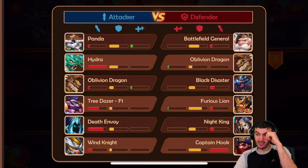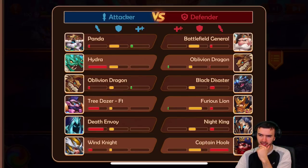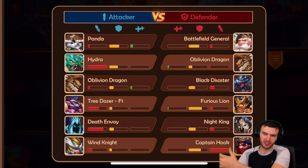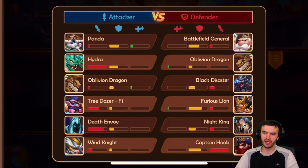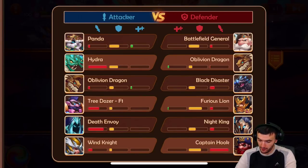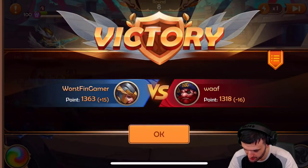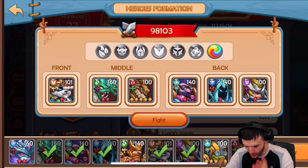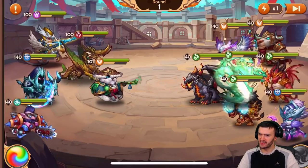He almost did as much damage as my seven-star Hydra maxed out. Hydra is an AOE hero so she hits multiple heroes at once, which obviously increases total damage, so don't let that fool you. This dude is a beast. Single target damage doing that much is incredible. He already took out one hero and hit Furious Lion for a ton of damage. Very impressive — I'm very happy to have this guy on my team. Let's do one more battle.